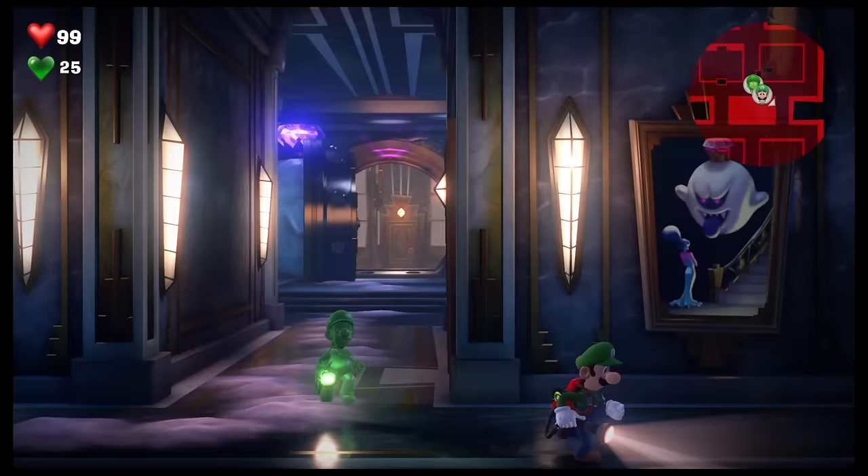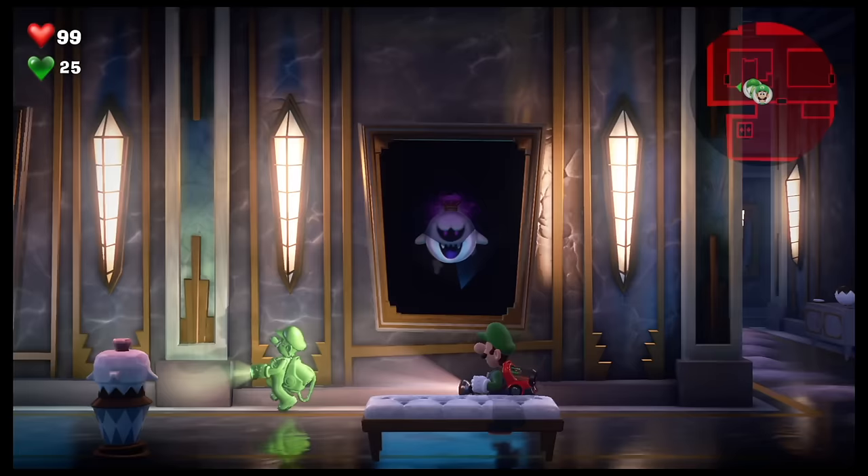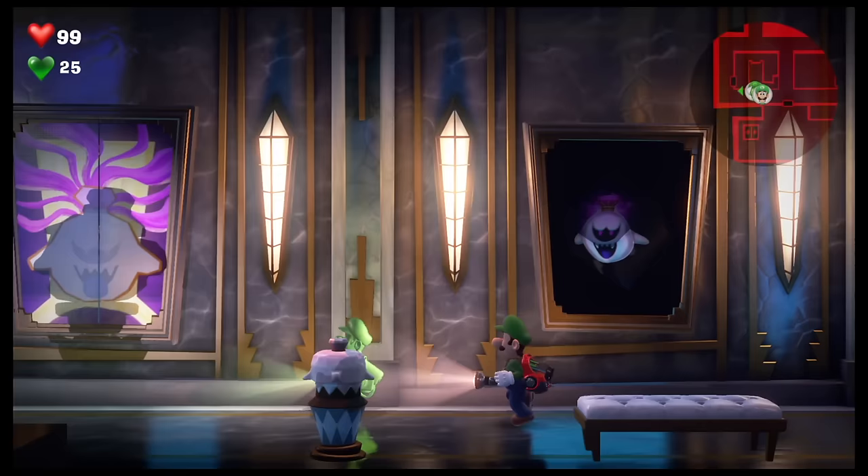Luigi's Mansion 3 is a fun and spooky adventure game for the Nintendo Switch that can be enjoyed in single-player or with a friend in co-op. One player controls Luigi, while the other plays his spectral doppelganger, Gooigi. Together, they must solve puzzles, defeat ghosts, and explore the haunted floors of a luxurious last resort hotel.